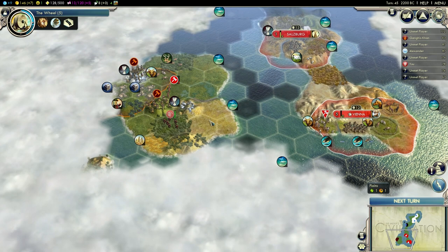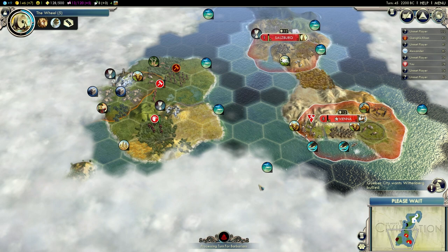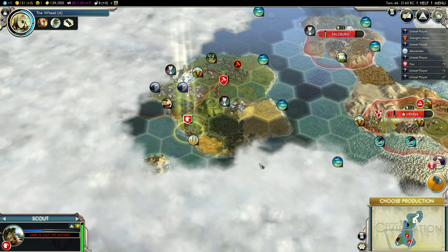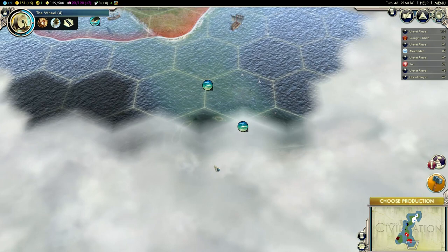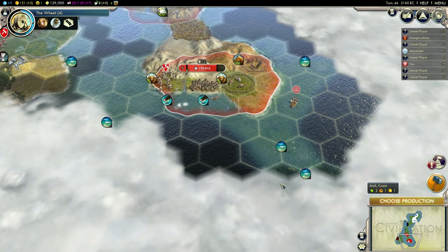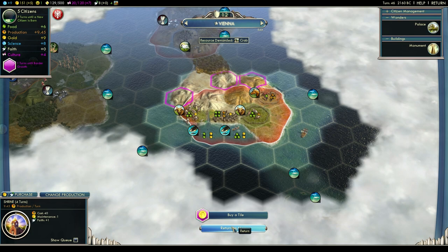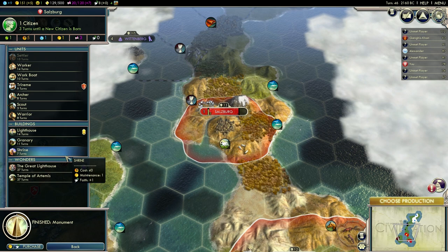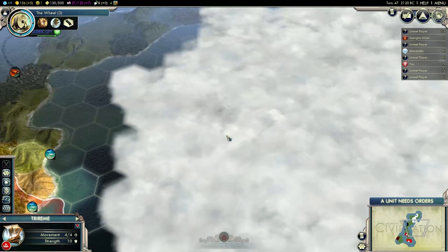I need to do that before he grabs this location. It will probably piss him off but I can defend this easily — it's close enough to my capital. Let's explore some more, and my ship is ready as well. I'm going to send it the other direction. I think there's a shore right here — yeah, this is a coast, and I think it only appears near land. I'm going to grab a Shrine. I need to get my Pantheon and Religion later on. I'm not quite sure what my plan is going to be with Religion yet. I can't say I'm excited about having two aggressive civilizations start this close to me.